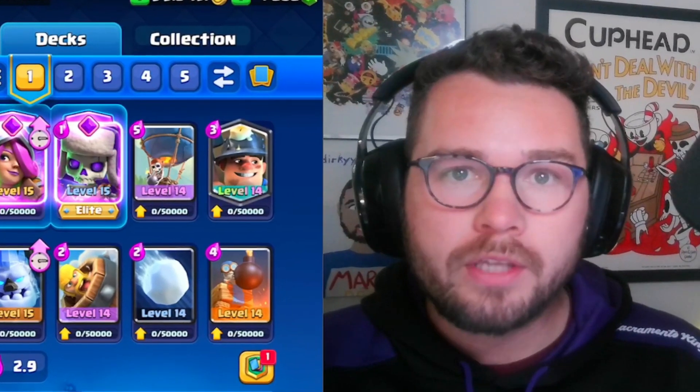I mistimed the musketeer so she's gone, but let's go balloon here. He goes ram rider — one of the best counters in the game to the balloon, which is weird because it's not really meant as a balloon counter. We do get some death damage though. Ram rider, even after the balance changes, is still pretty broken. They nerfed the damage she does but didn't nerf how easily she gets on the tower, which I feel like was the real issue.